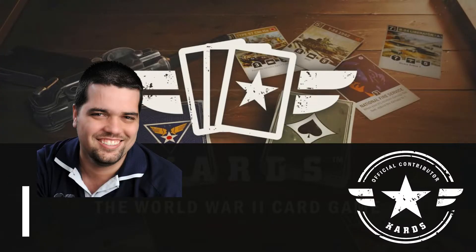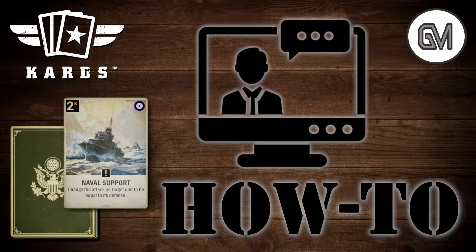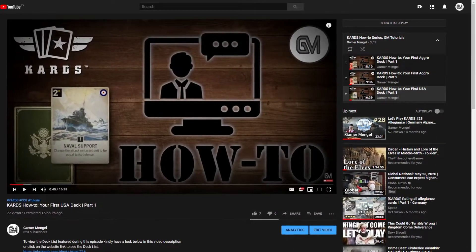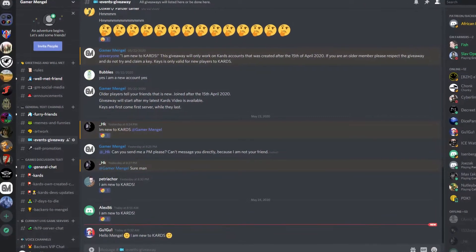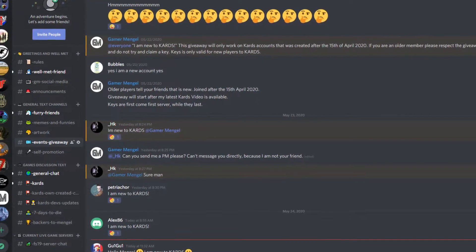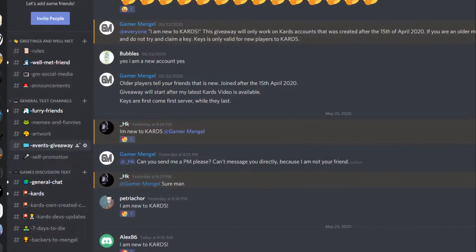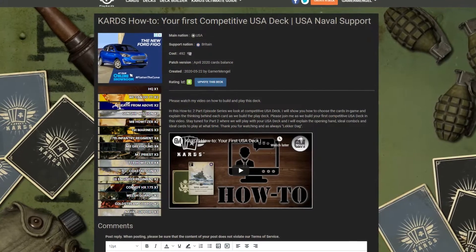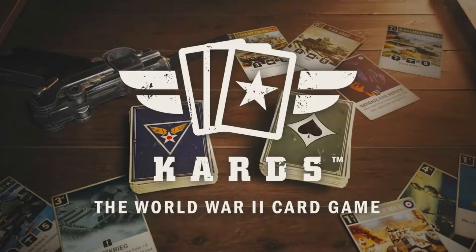Greetings and welcome — I am Mingle, and welcome to this short two-part how-to series. We are building a deck with USA. If you have not watched the first episode, the link card is top right corner. Down in the video description we are giving away keys for new players, so check out part one to get a gift key for crafting cards and decks. Also, playcards.com link is in the description for this deck.